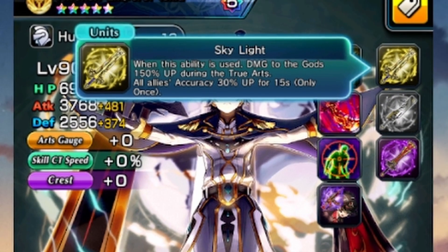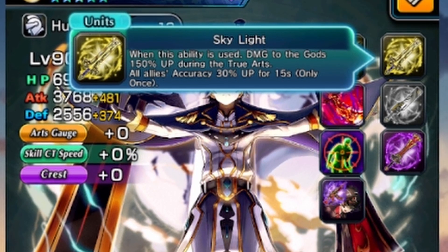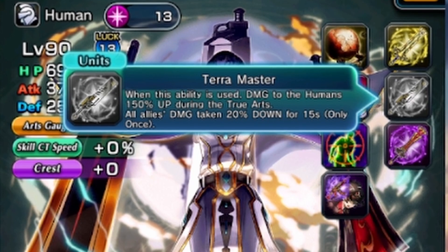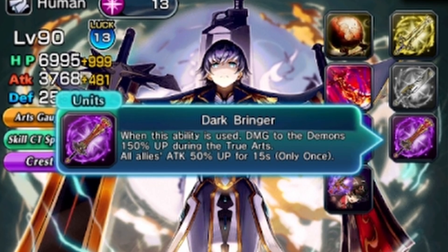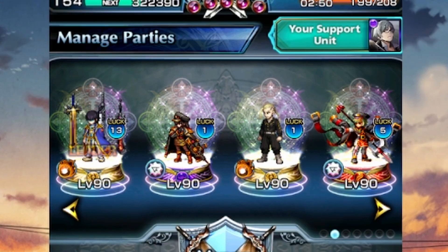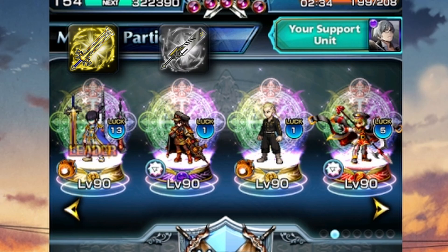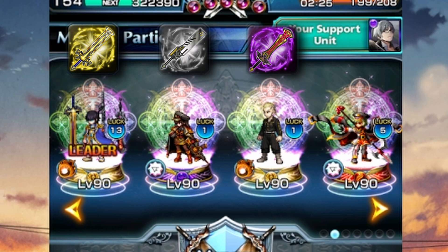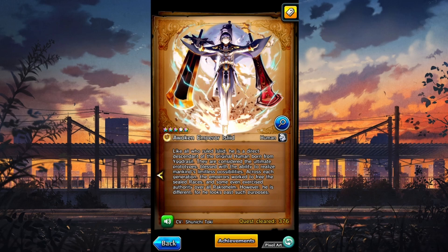Depending on where he is in the party, he has certain passives. Skylight: damage to gods 150 up and everyone's accuracy 30 up. Terra Master: damage to humans 150 up and damage allies take is 20 down. Dark Bringer: damage to demons 150 up and everyone's attack 50 up. It goes left to right — leftmost uses Skylight, one to the right uses Terra Master, second to last uses Dark Bringer, and in the last spot he uses all three in rotation.